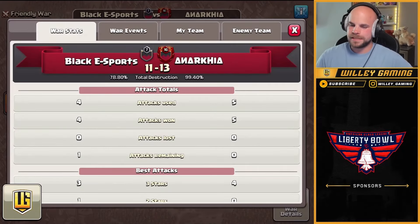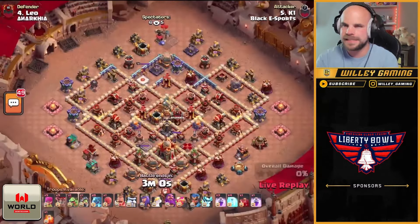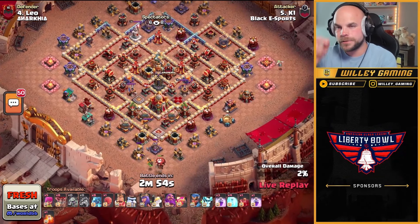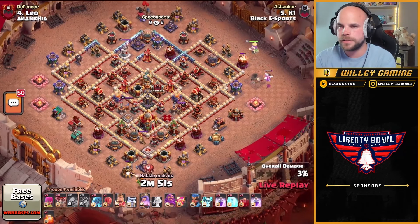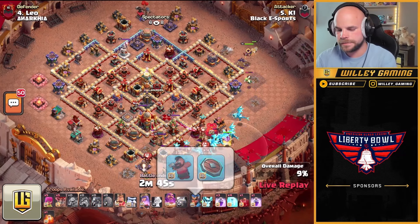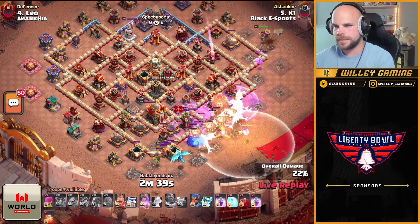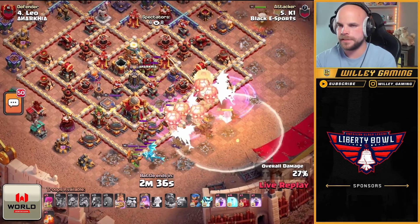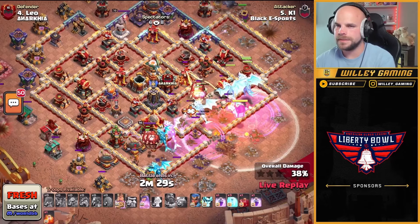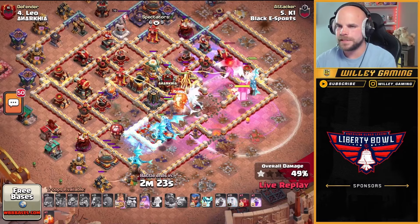Black Esports' best percentage is 98.8, so they have to triple to win. Last attack of the match — it all comes down to this, and K1 is bringing in electro dragons. Inferno dragon from the bottom side, baby dragon on the top right with the archer queen. Standard hero equipment. Electro dragons and a stone slammer making their way into the base. Early warden's ability, double rage — pretty typical stuff for the electro dragons. There's a lot of chain value inside this base so these e-dragons should be able to push through really well.